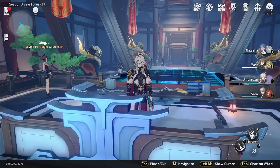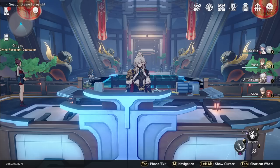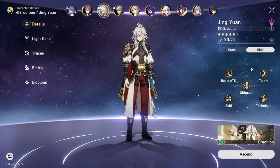Today we're going to be talking about Jing Yuan, a character I've been very excited for. He finally dropped — I wanted to release this video a day early, but I wanted to test his numbers, different teams, and speed stats specifically. Without further ado, let's talk about him, then his free-to-play and whale light cones, relic sets, and team builds.